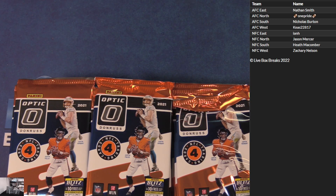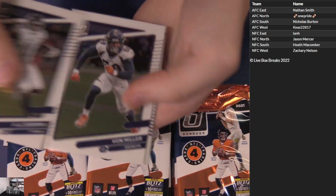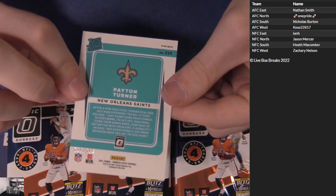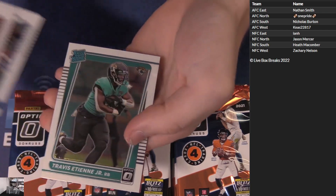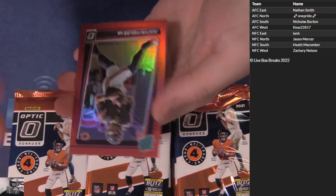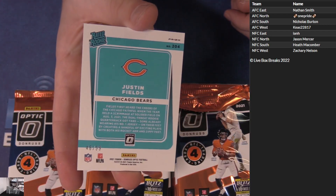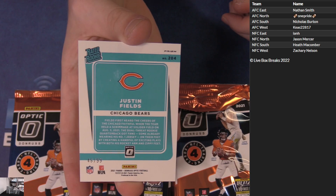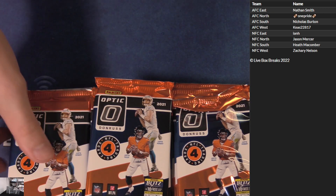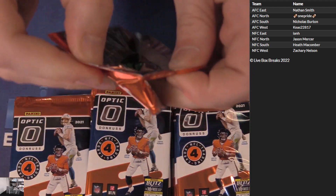First three up - good luck guys, let's go Optic! Roundtree, Payton Turner $2.99. Saquon Bears, ETN is a good start. Got the red rated $2.99, big fun there - $46 of $99. Nice hit NFC North, taking it down - Jason on the board. Touch him up, nice start Jason, two packs in brother.